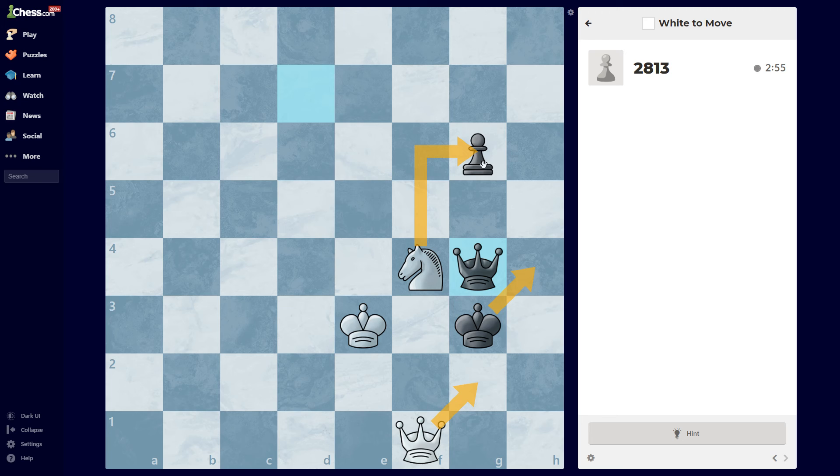I do have this, by the way. He has to go to the square h5 or g5. Now if he goes to g5 and I go here, then he can take my knight.